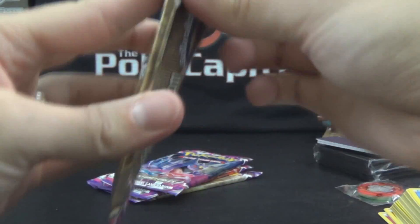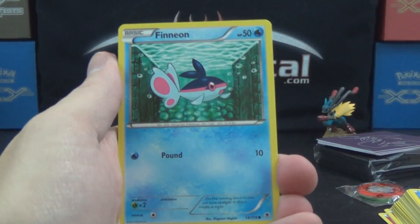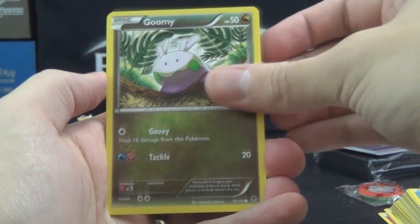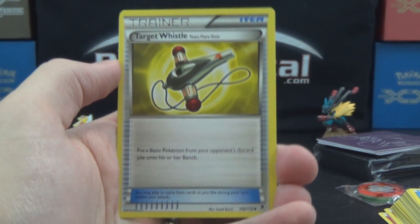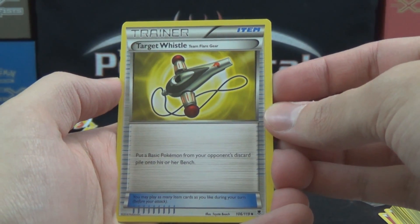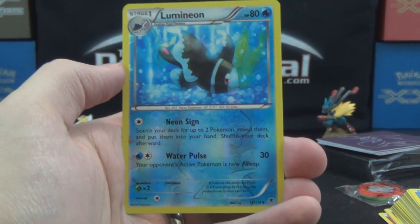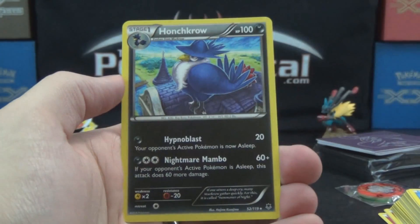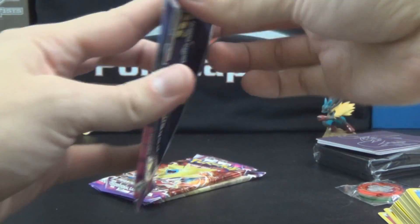Second Aegislash pack. Finneon, Litleo, Gummi, Munna, Golbat, Kingler, Cookie. Target Whistle — Team Flare Gear — put a basic Pokemon from your opponent's discard pile onto their bench, so you can bring out a weak basic, then use Lysandre or something, make it the active and get an easy prize. Lumineon Reverse. And a Honchkrow Rare with Hypnoblast and Nightmare Mambo — does 60 damage. Mambo number five — but it does 60, should do 50 just cause Mambo number five.